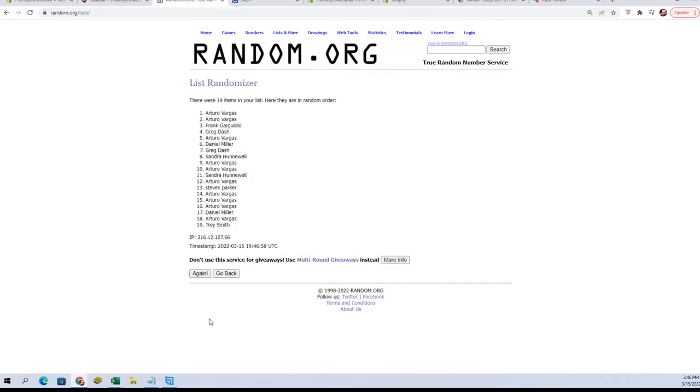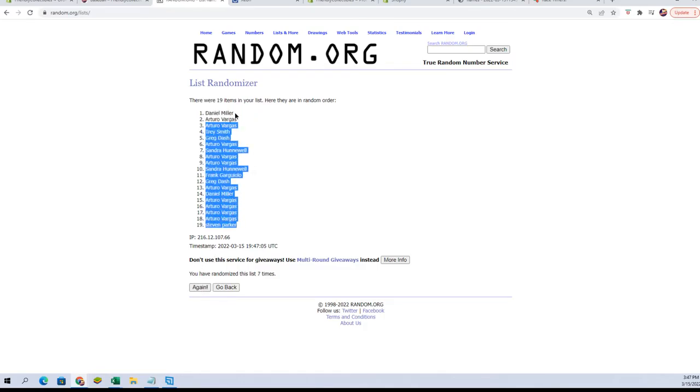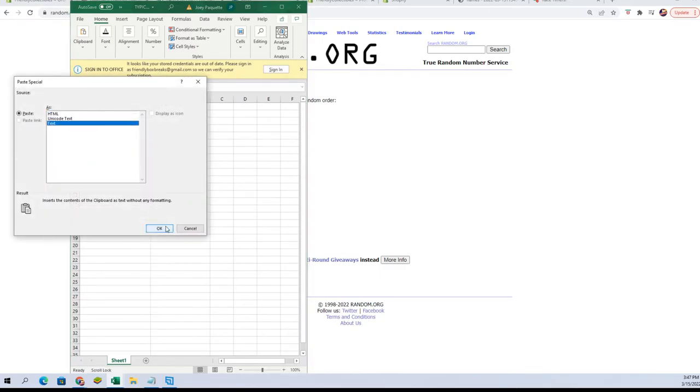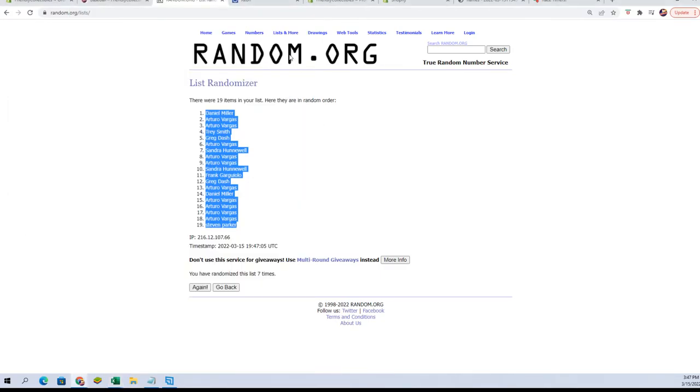Seven times — there's one, two, three, four, five, six, and seven. All right, let's get a fresh randomizer and do our last name letters.